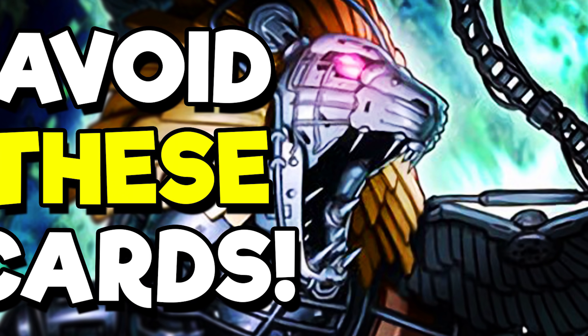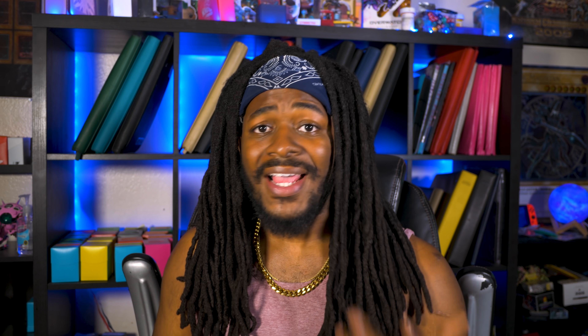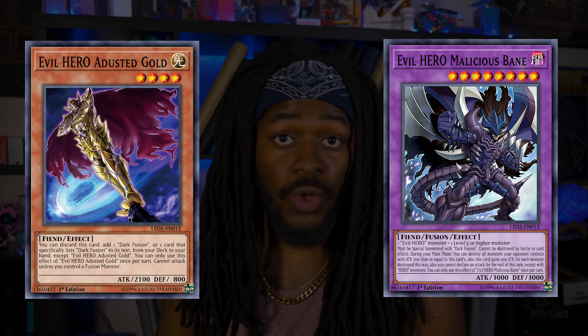I mentioned these cards in my 'Do Not Buy These Cards' video, so go check that out. Cards like Evil Hero Malicious Bane and The Dusty Gold will also be reprinted inside the same set as Magician Souls, so those are definitely cards you should be looking to sell. Ironically, if people actually listen to my videos there's no market — but there are people that hate my videos, so sell to them.